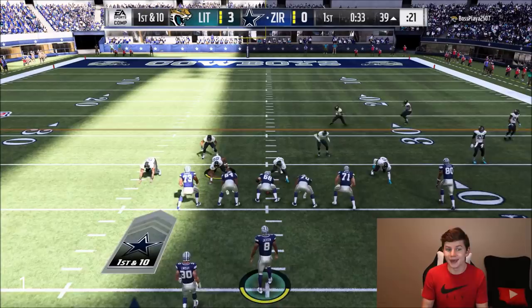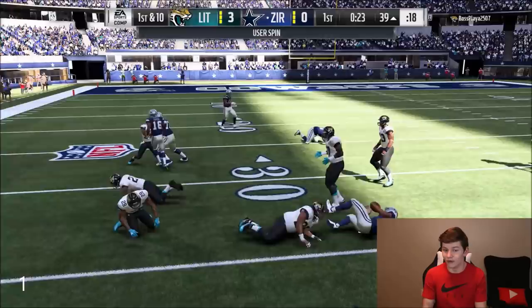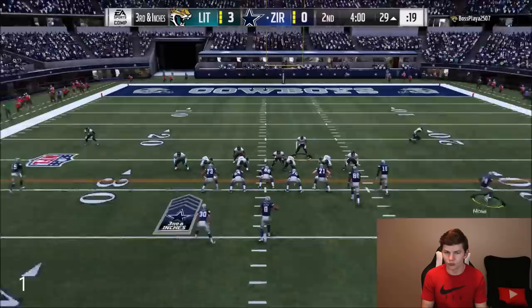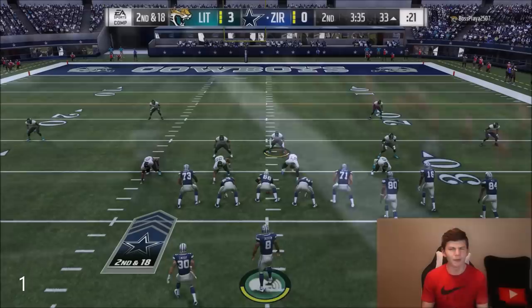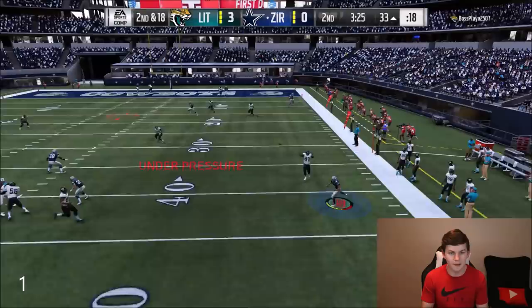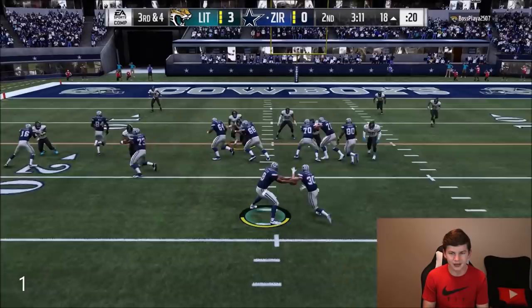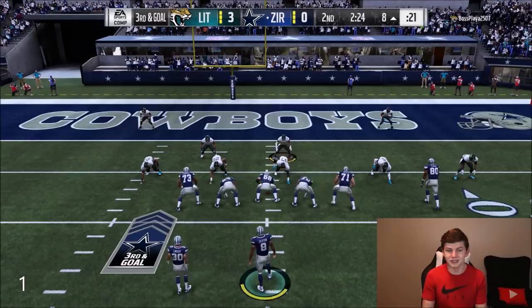Lamar Jackson picks up five on the read option. I'm gonna pass the ball because I know he's expecting me to run it. I motion out Randy Moss — Robert Foster catches it on the out route for a first down. Now we're down to the 18 yard line. I run a read option, Lamar Jackson hits a spin and picks up the first. Third and goal — I'm trying to get a touchdown pass but can't connect. We end up going for it on fourth down and can't get the ball to Moss.